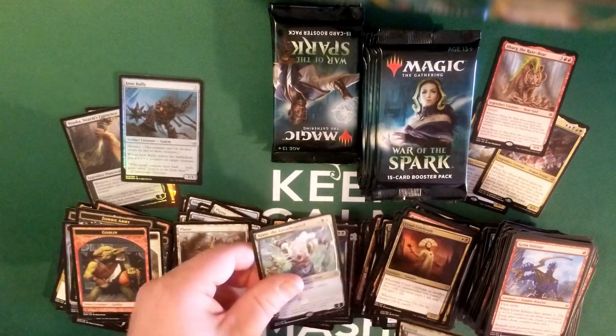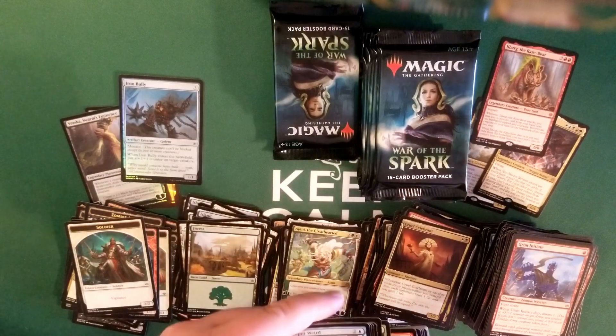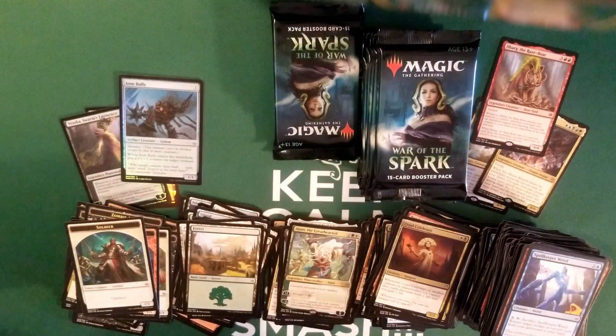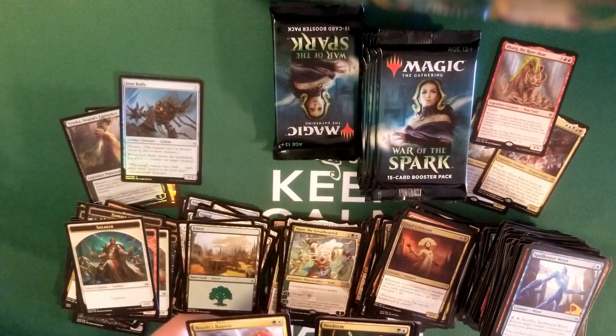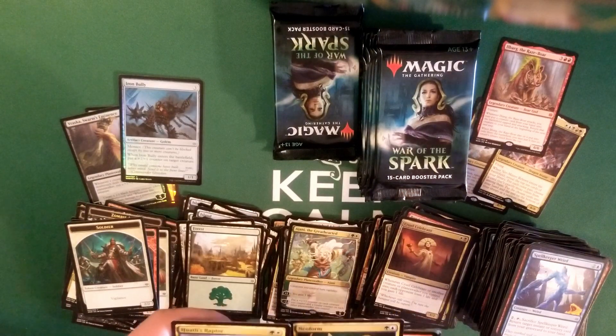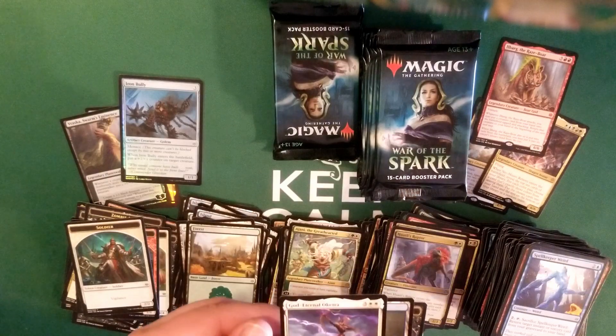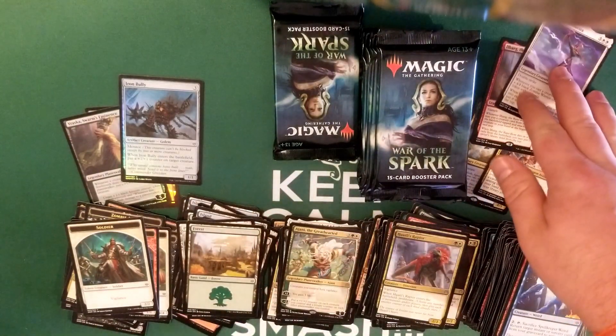Jace — the Johnny's a nice strong planeswalker, has been in a lot of different sets, hasn't really been played too much. I don't know if this version is going to be played very much either, but he has four mana for a five loyalty counter planeswalker, so that's pretty decent. Haltley's Raptor, Neoform — as an additional cost to cast, sacrifice a creature, search your library for a creature card with a converted mana cost equal to one plus the sacrificed creature's, put it onto the battlefield with a plus one plus one counter, then shuffle your library. I actually like that a lot. And bam — got Eternal Oketra, a mythic rare zombie god. Gotta love that.